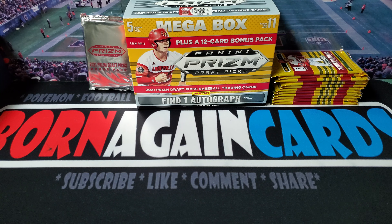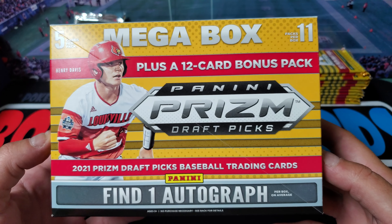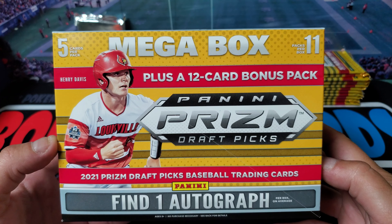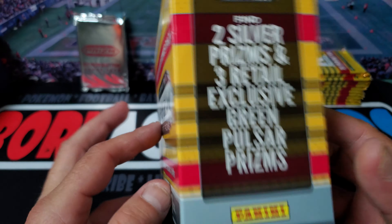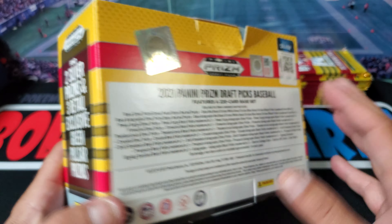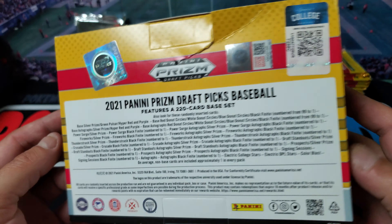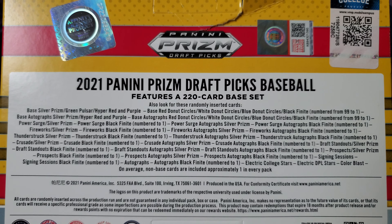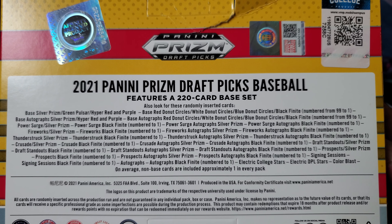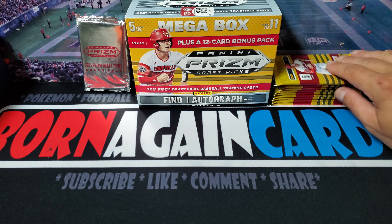What's going on everybody? Happy Memorial Day. Today I'm going to be opening up some 2021 Prism Draft Picks Baseball. Got 5 cards per pack, 11 packs, supposed to get 1 auto, 2 silvers, 3 green pulsars, and then 12 hyper reds or purple prisms. That's what you can find in here if you guys want to pause. Looking for one of those black finites numbered to 1. That would be amazing. Let's see what we can find.